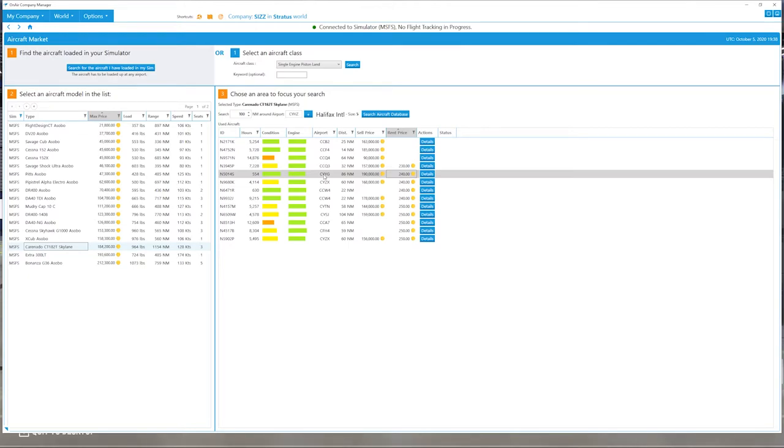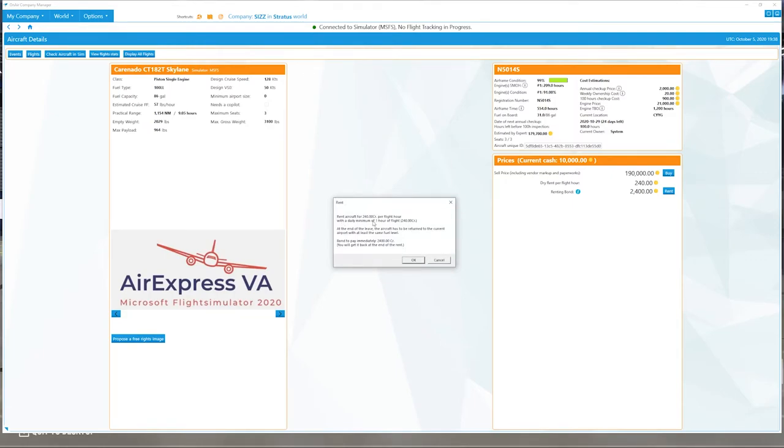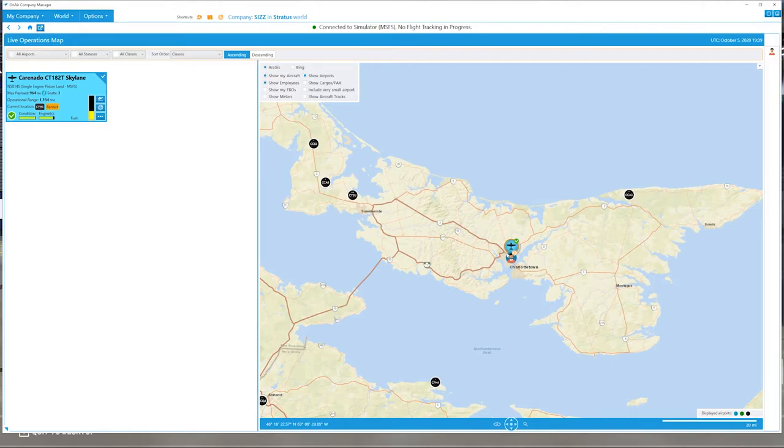Because this is our first airplane, we'll be able to teleport over to Charlottetown for free — we won't need to somehow rent another plane to go get the one we're renting. We click on details, then rent. It confirms: $240 per flight hour, daily minimum of one hour, aircraft must be returned to current airport with at least the same fuel level, and the $2,400 bond is paid immediately and returned at end of rent. Click OK. 'This is your first aircraft, so you can teleport for free — do you accept?' Yes. We've teleported to Charlottetown.